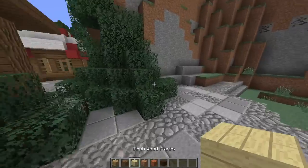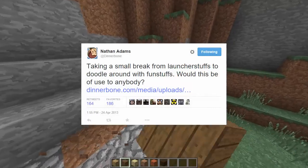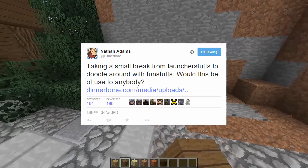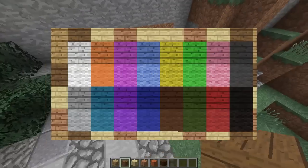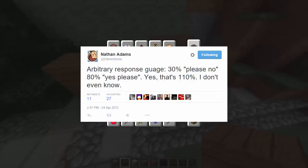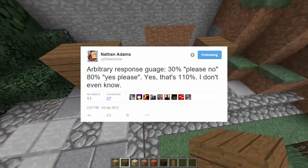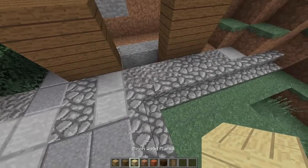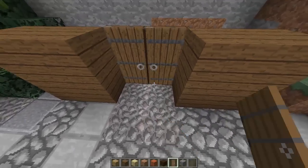In April of 2013, Dinnerbone had a question on Twitter for the community. The question was to see how people felt about a potential addition to Minecraft that would allow us to dye wooden planks. He later followed this tweet up by saying that the response from the community was 30% 'please no' and 80% 'yes please' — and then he said yes, that's 110%, I don't even know. This idea was later scrapped for the addition of hardened clay that could be dyed.